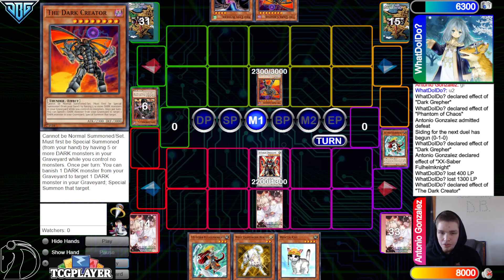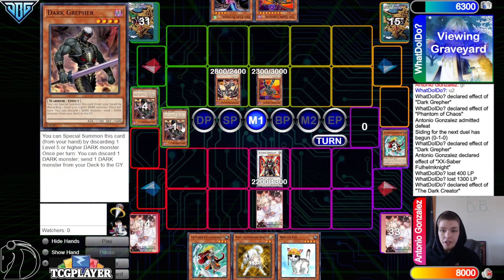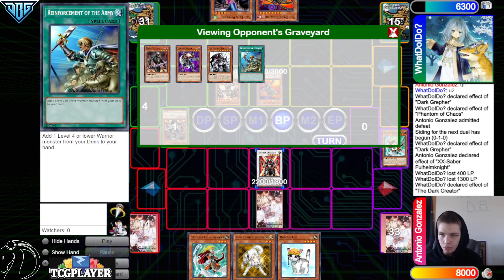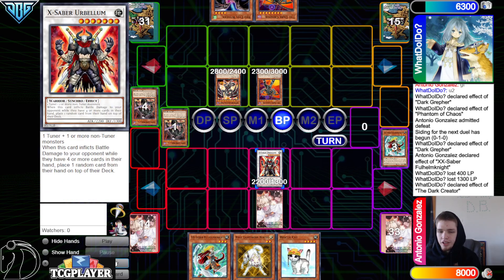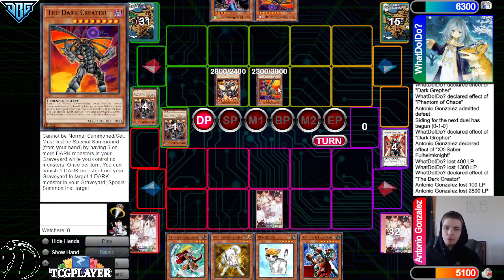Effect: banish Dark Greffer, summon Red-Eyes Darkness Metal Dragon. Battle phase — attack over the Arcanite Magician for 100, then Red MD attacks directly. I just think this card is always so cool — it's like a one-card commitment to getting close to 5000 damage almost every time.